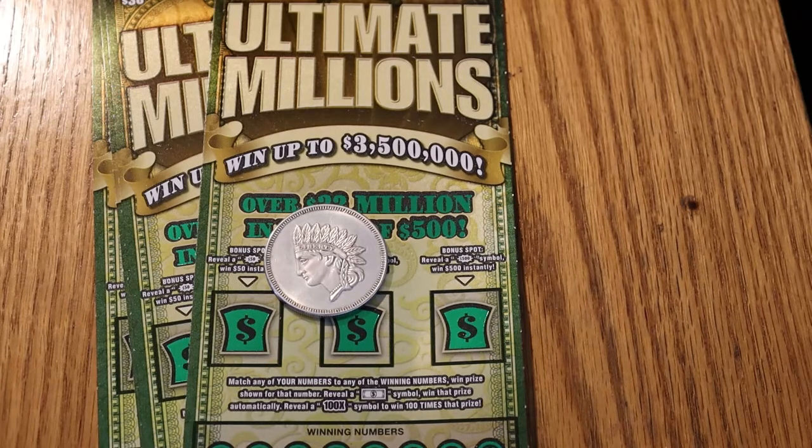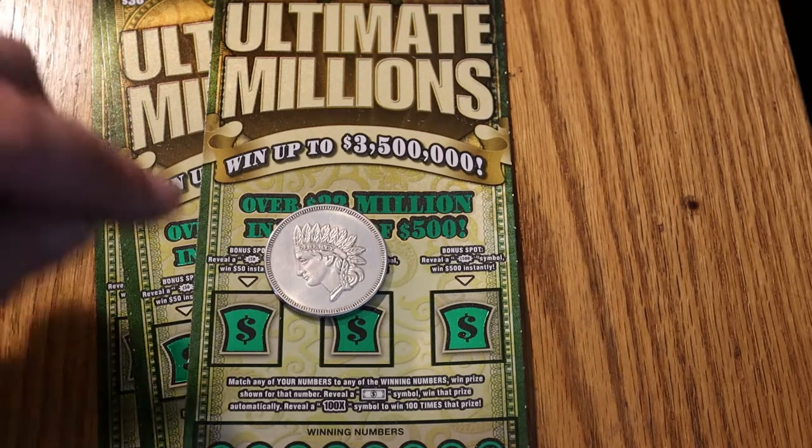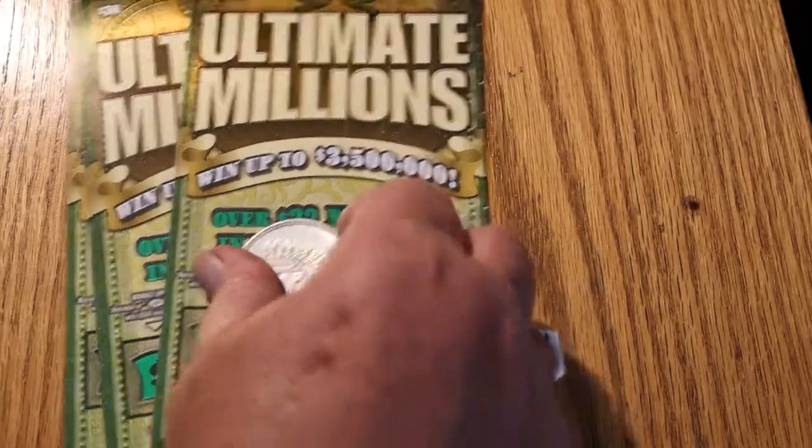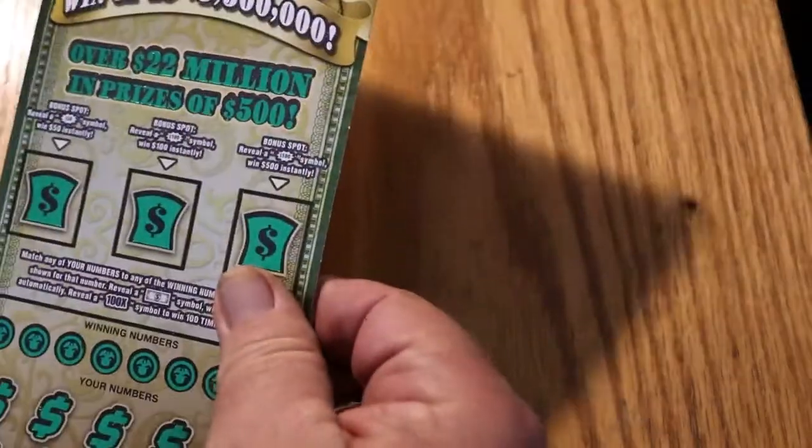It does look good for this batch of four. So we're going to scratch these in the proper order, 011 through 014. Simple game — match the number, find the flying dollar bill symbol to win the prize, and find the mythical hundred times symbol, which I have yet to see and very few people I know of have seen. There are also bonus spots: 50, 100, and 500. Let's get underway with ticket 011.